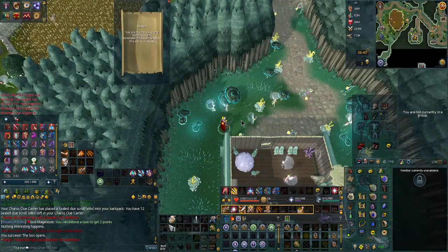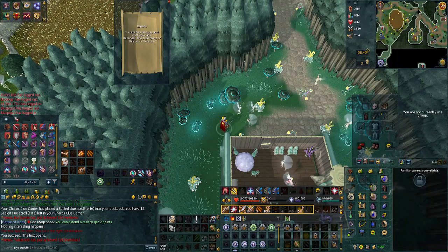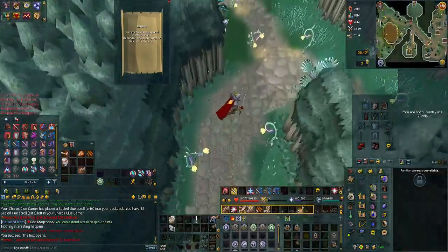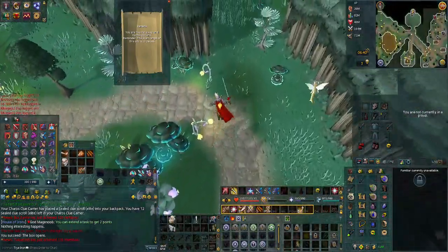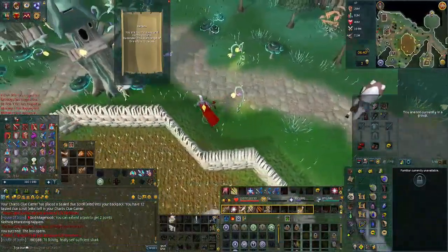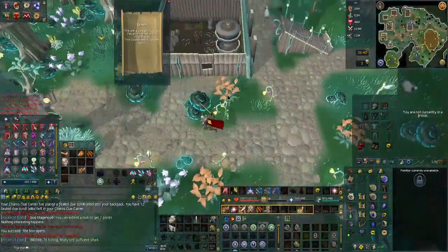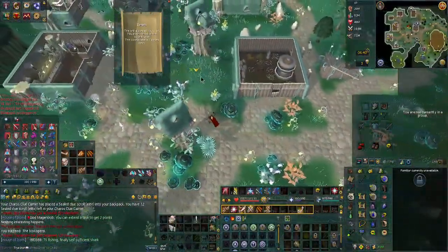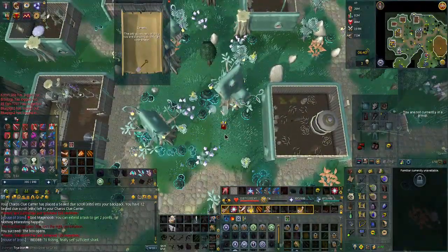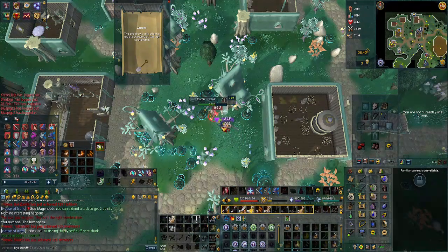Next up is Zanaris. I always start from the slayer master because I have the 99 slayer cape. From here, since there's only one pulsating ring, I'm fine — I don't have to go east or north. It should be by the bank, since it's technically close to the cosmic altar. And what do you know — there we go. As you can tell, just pay attention to those orbs. I did not need to go to the cosmic altar whatsoever, which saves so much time.